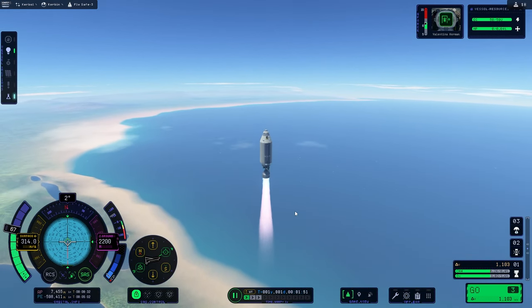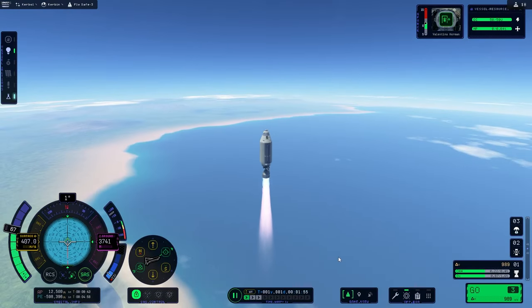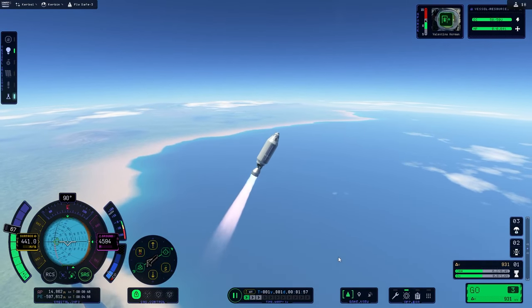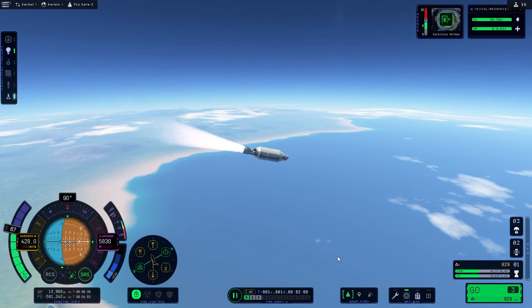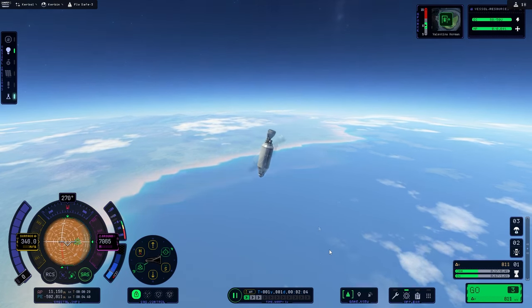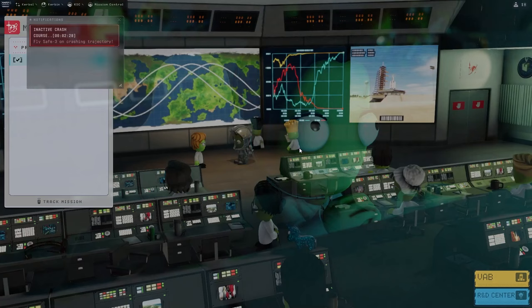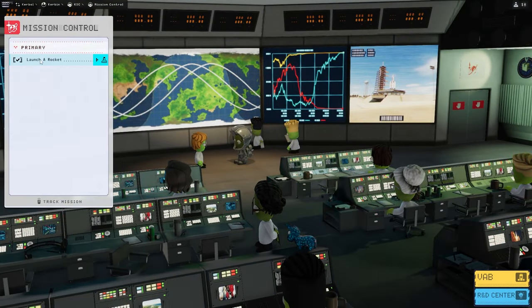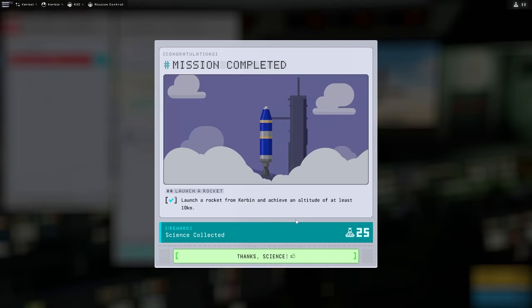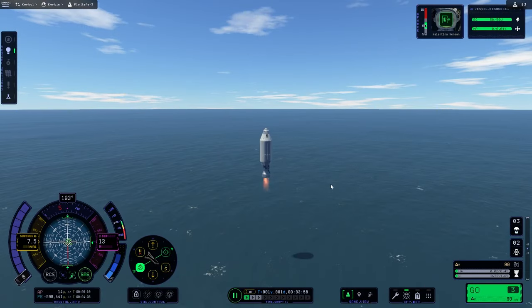In this very first mission, all we have to do is go up 10 kilometers — that should be pretty easy. I'm flipping over to the side to make sure that we don't go straight up and then straight back down, because that can be pretty dangerous. And there it is — 10 kilometers! We can switch back over to mission control and finish up that quest.